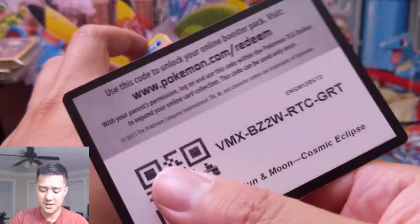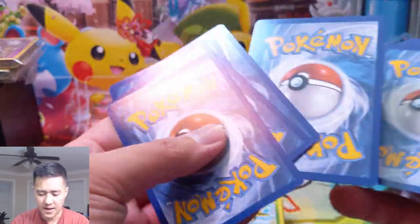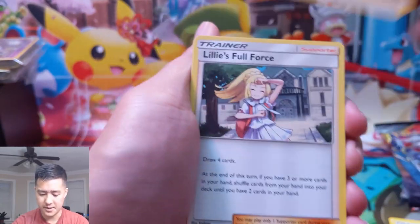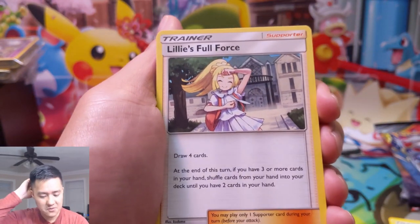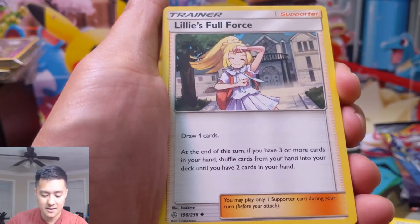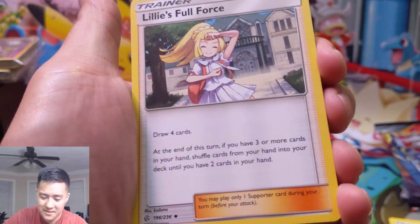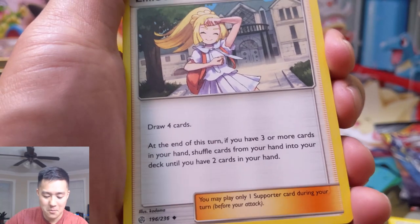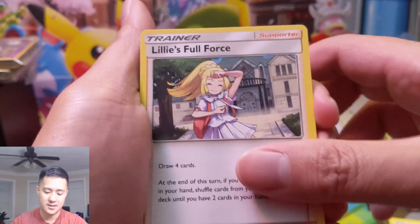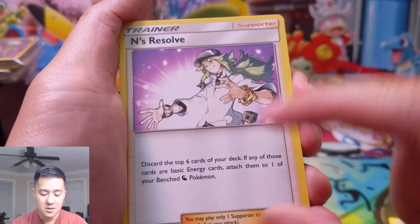This concept with Ultra Beasts having very specific prize card numbers is kind of interesting — I appreciate how they kept that pretty consistent. Lillie's Full Force: draw four cards at the end of your turn, but if you have three or more cards shuffle cards from your hand into your deck until you have two cards — that is such a drawback. Guzma & Hala: discard six cards from the top of your deck, if any of those cards are basic energy attach them to one of your bench Pokémon.